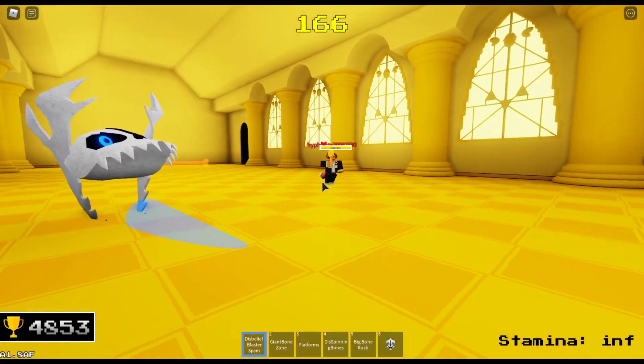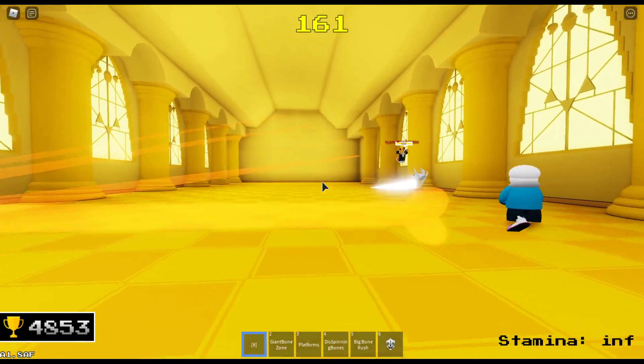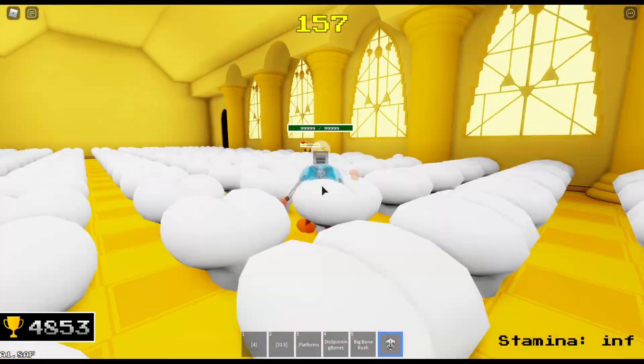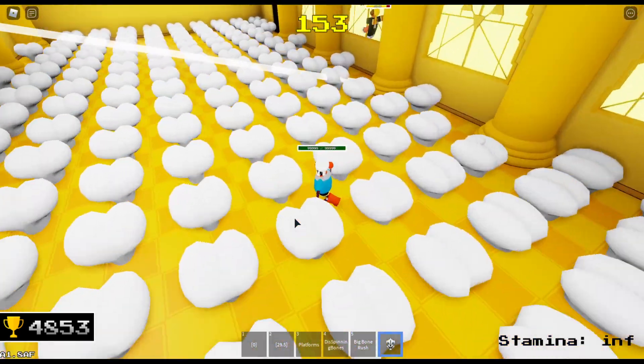For my first move in phase three, it allows me to select a spot and fire a bunch of blasters. Then Sans is going to appear and fire his own blasters, along with all these bones appearing on the floor.